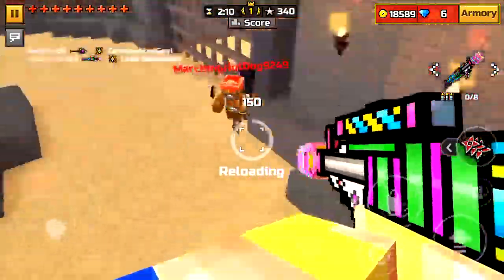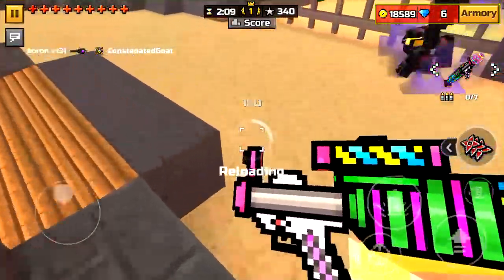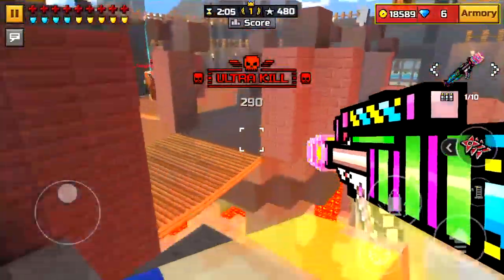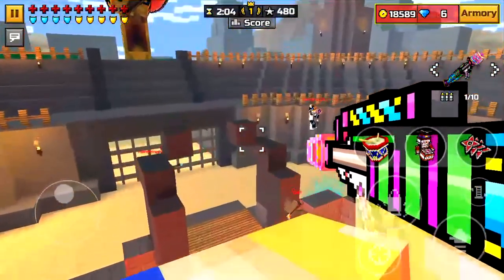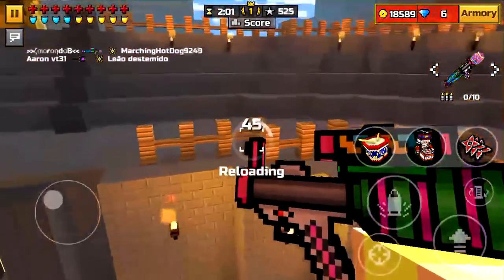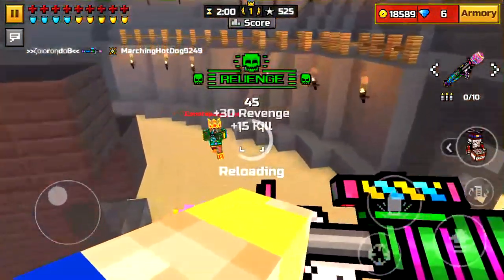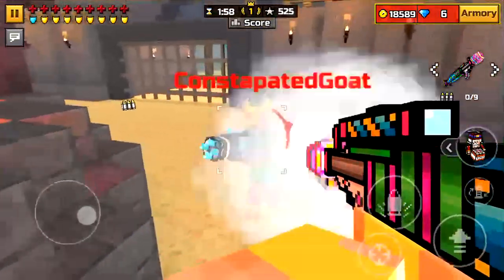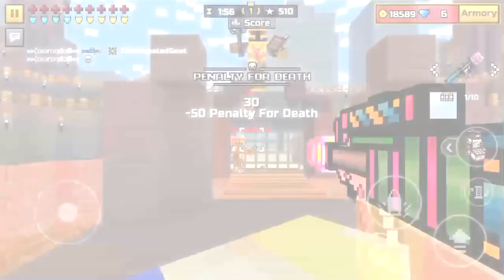Hopefully the Pixel Gun company will actually bring back the super chest in probably the next update, which could be another event that lasts for another 15 days, and put this weapon in the super chest or the normal chest — but that would be kind of dumb if they put it in the normal chest, because we all know what happened to the Wizard Wand since it was super easy to get from the normal chest.